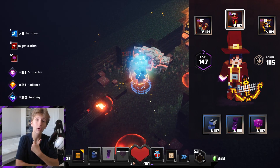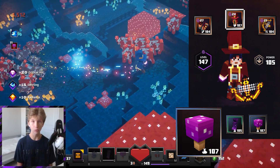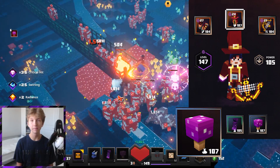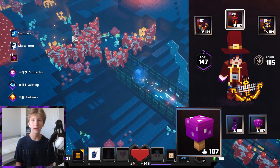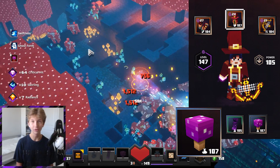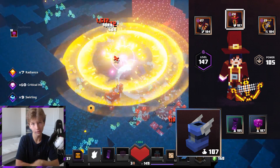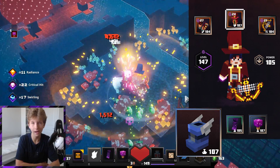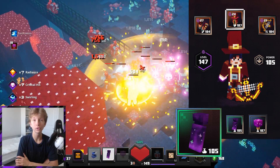Moving back over to our artifact slots — first, I want to quickly explain why the Death Cap Mushroom artifact is so good. It is the best artifact in the game because it increases your attack speed by a lot. When you already have a weapon with a fast base attack speed, that increases by a lot, a lot when you put this mushroom on because it's a percentage-based increase. We also have the Boots of Swiftness, which give us an overall movement speed increase — we can keep this up all the time thanks to our cooldown reductions.